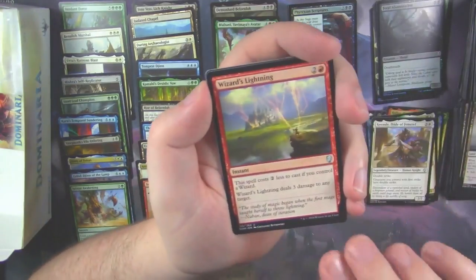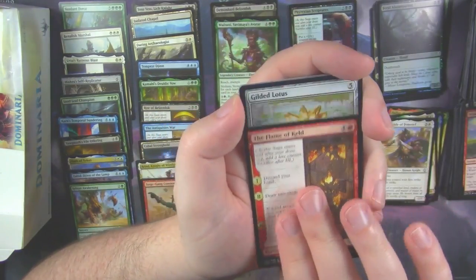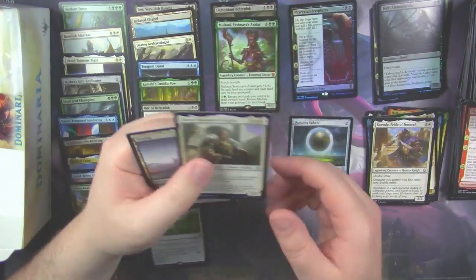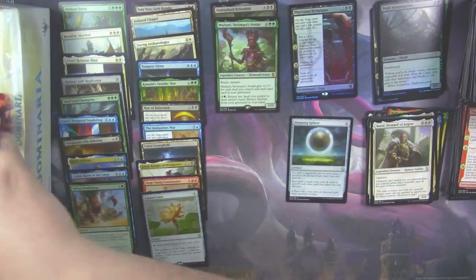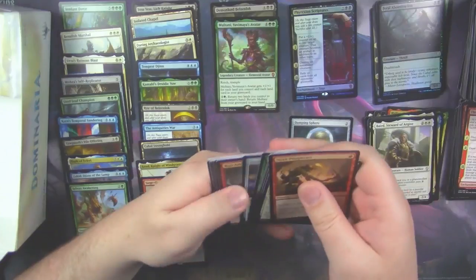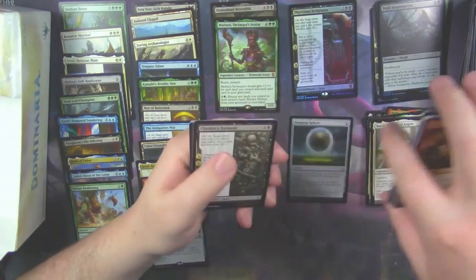Wizard's Lightning. The Flame of Keld. And a Gilded Lotus as our rare. So there you go — another Baird as well. We are now two-thirds of the way through the box. We've found two Mythics, a Foil Mythic, and a number of foils. Only one Damping Sphere.